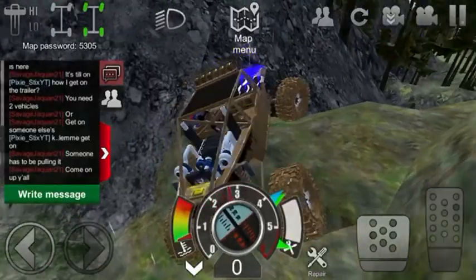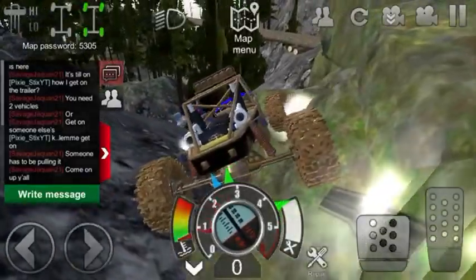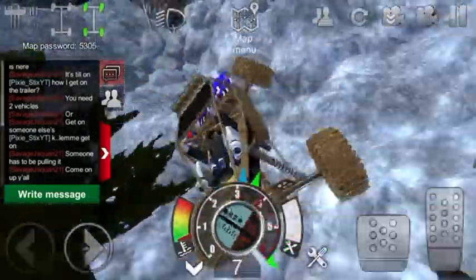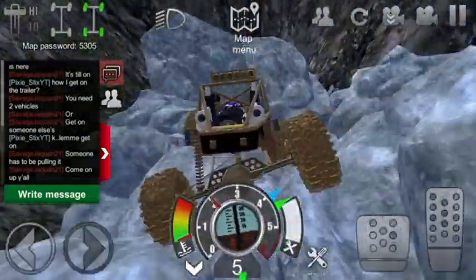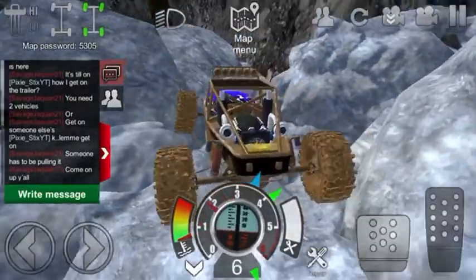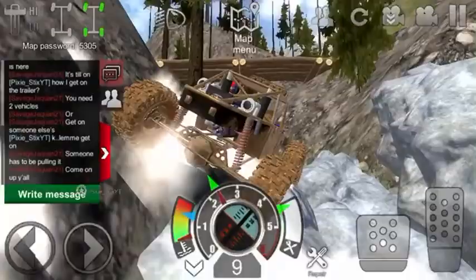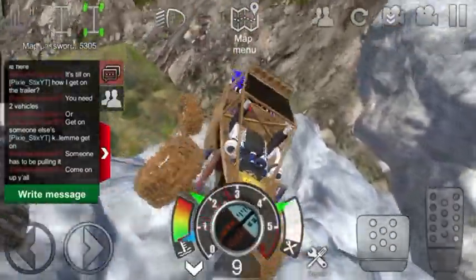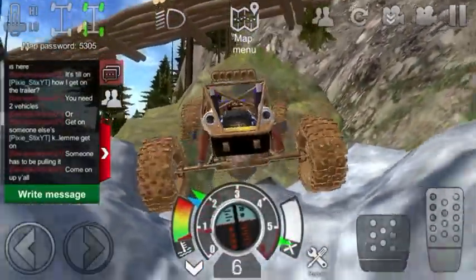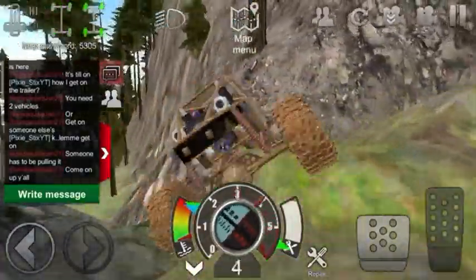My axle is glitching through the rock. I'm in high gear doing this. Come on, don't do that — there we go. Low gear, it wants to go — come on, don't do that. Just crawl.